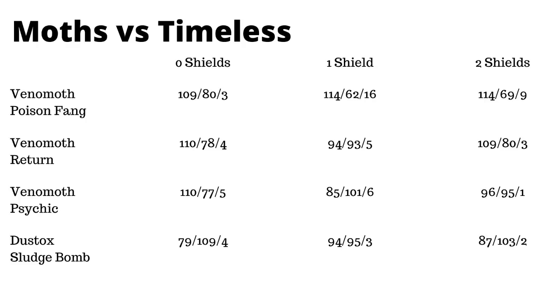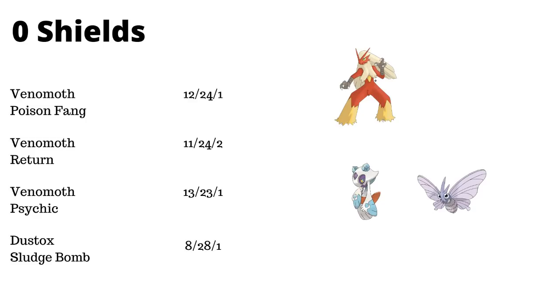In the one shield scenario, Poison Fang really separates itself from the rest of the pack, and we see that in two shields as well. The ability to shield bait with Poison Fang after three Confusions is a really big advantage against the entire available list. Looking at zero shields versus the restricted meta, Dustox actually performs worse — which is expected — and Psychic actually slightly outperforms the other three, picking up the Froslass matchup. The opposing Venomoth in this case has Poison Fang and Silver Wind, using the default custom group from PvPoke.